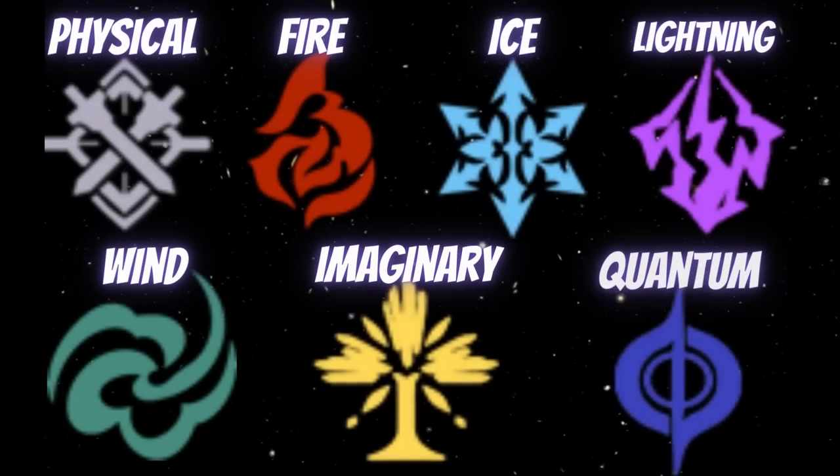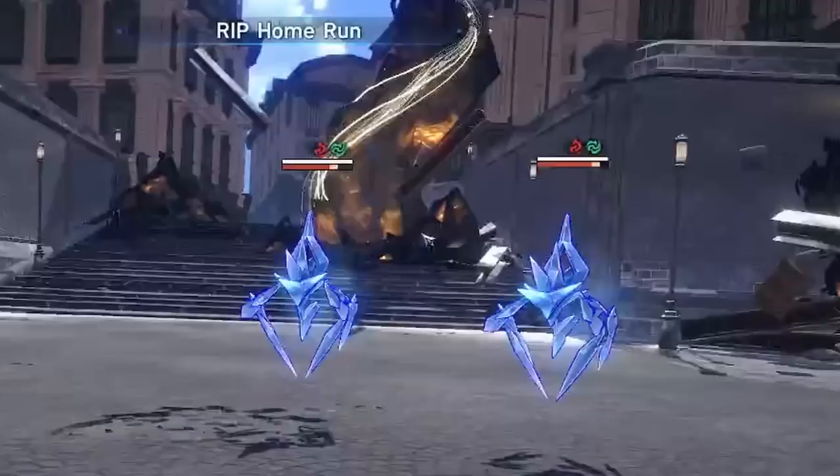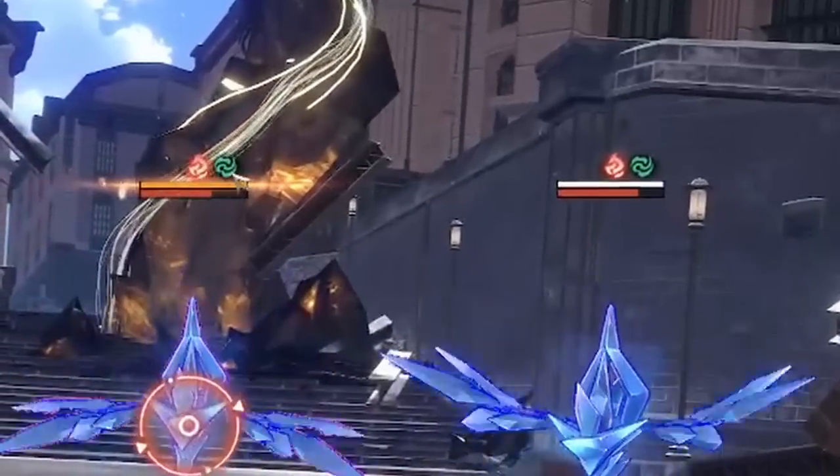And there are your seven elements of Honkai Star Rail. Defeat your enemies by using corresponding elements to break their shields and achieve victory. The enemy's HP bar will show which elements they are weak to.